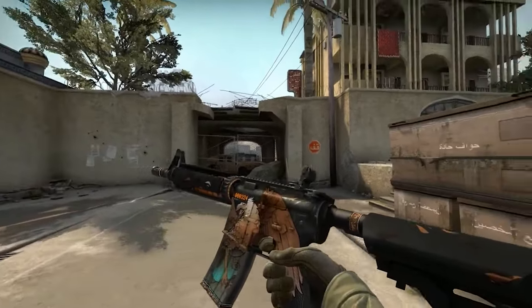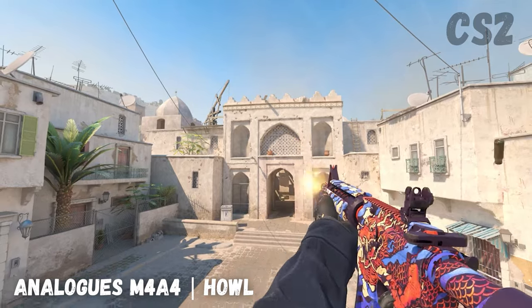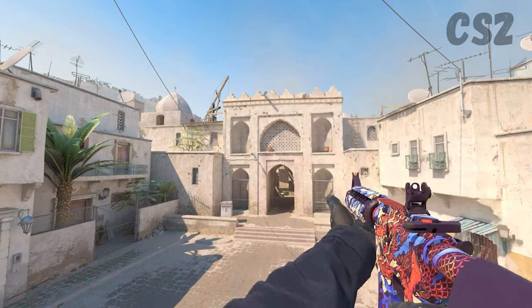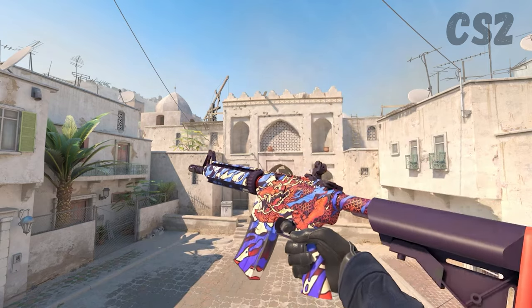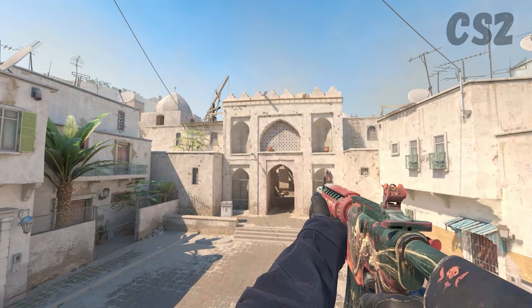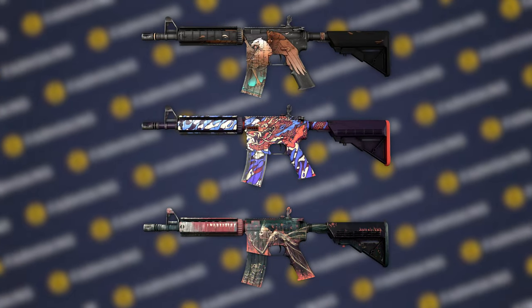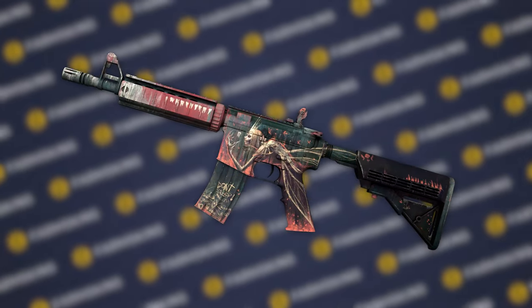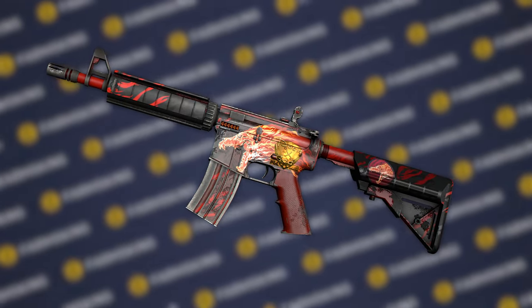There are also several M4s in the game with and without a silencer that could be considered Howl budget options: the M4A4 Dragon King, the M4A4 Tooth Fairy, and the M4A4 Griffin itself — all featuring mythical creatures placed on the side looking towards the barrel. Despite each of these skins being good on their own, they still pale in comparison to the M4A4 Howl.